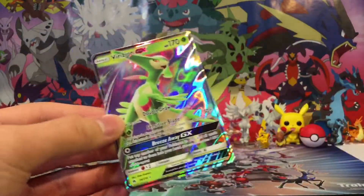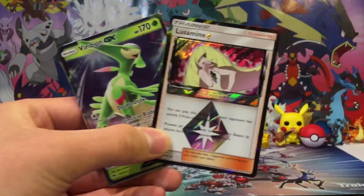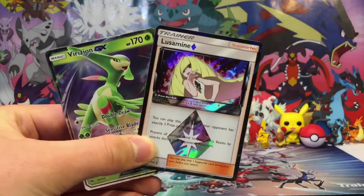And a Virizion GX! So we got a double hit — a Prism Star right into a Virizion GX. Awesome!